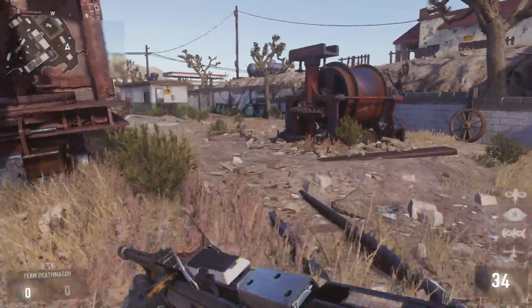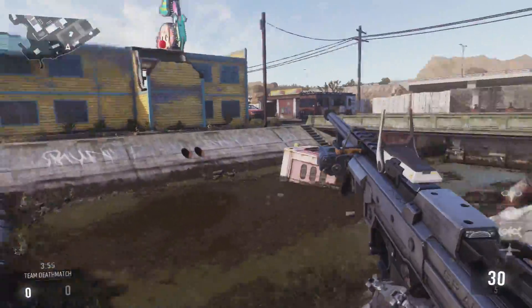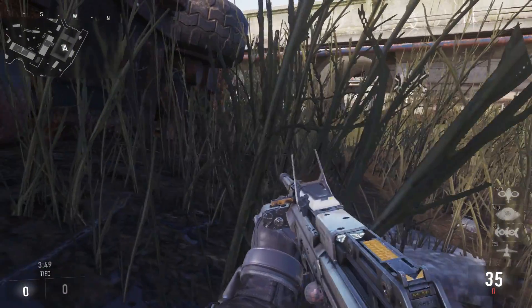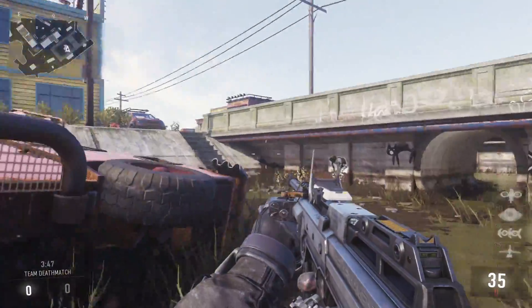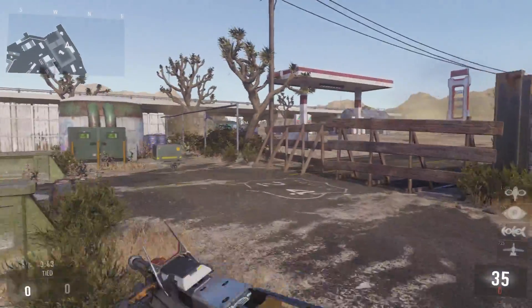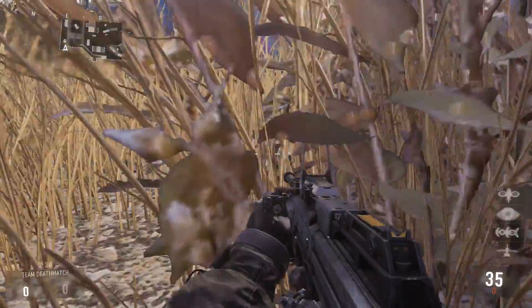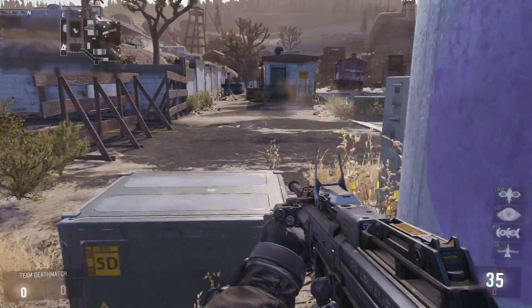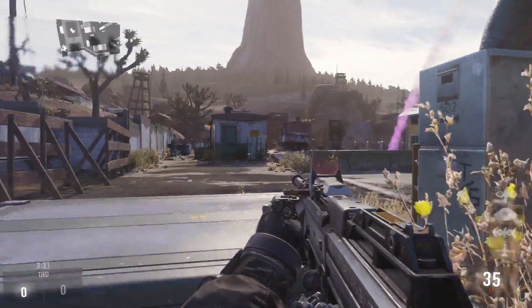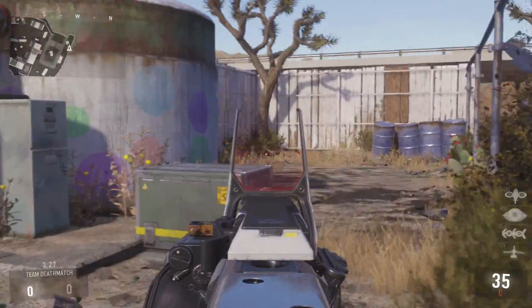Over here you're gonna have a domination point right here. But a good place, if you guys are kind of having that area locked down, that I call my scorestreak spot is down here in this tall grass. Not a lot of people go around this direction, so you got a lot of good coverage. That's a pretty good spot — a lot of people know to check this corner right here, but what I'd like to do is just drop down and lay right here. Occasionally when you get out of your streak you can pop up and check it out, because most of the time people are gonna come right here.